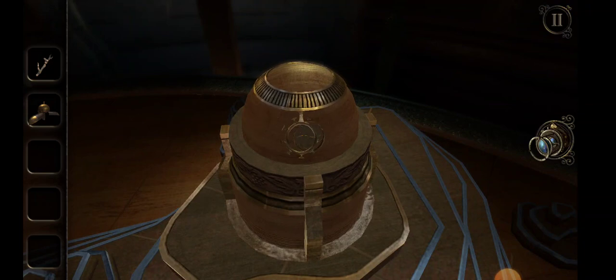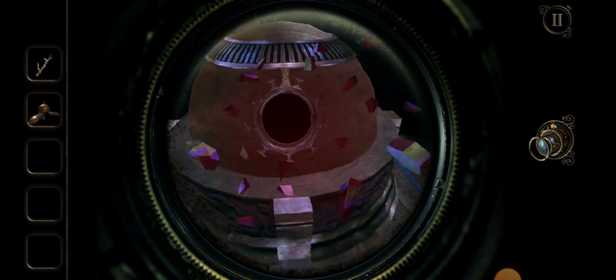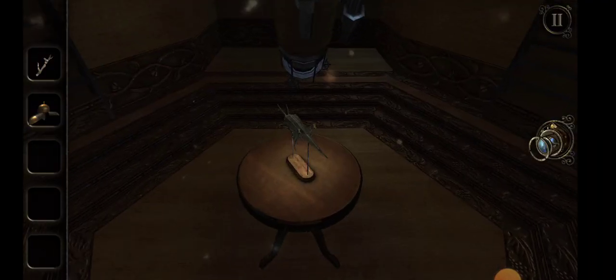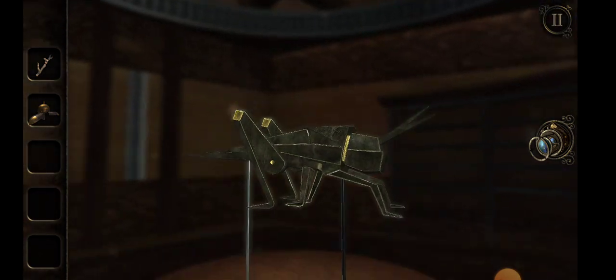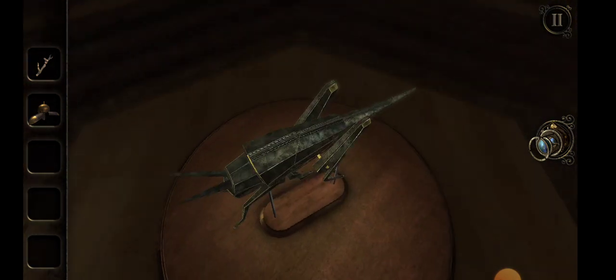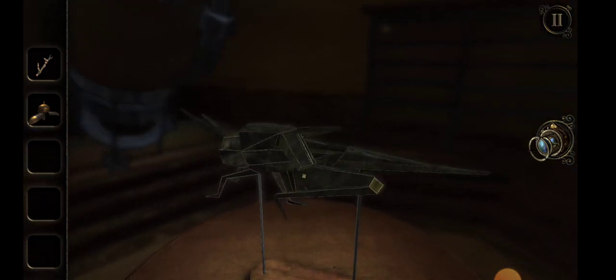Round — yep, line it up. Open it. In we pop. This is one of the many animals — there are secret ways that you open them. Some of them are quite funny, like the snake. You have to pull its tail.